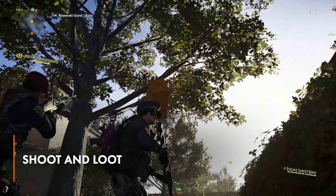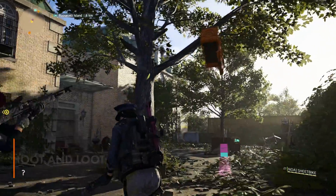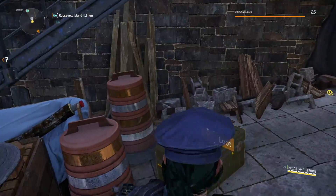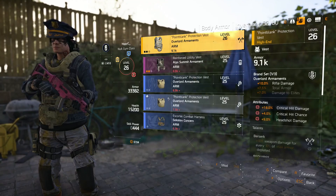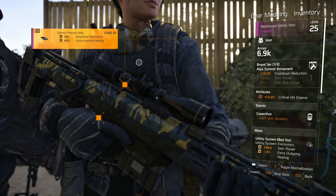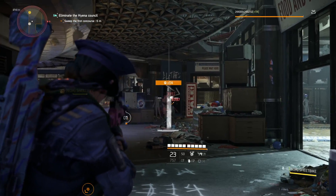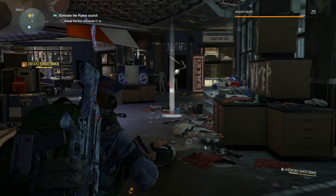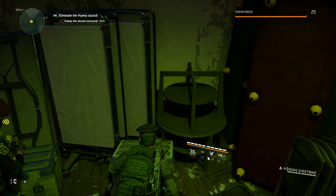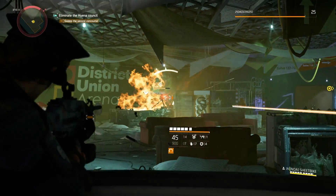Let's be real, we're here for the loot. If it's got loot in it, we're going to shoot it. There are a lot of cool things to collect in The Division 2, like new weapons and armor, hats and other pieces of clothing, as well as cosmetics for your gear. And all of these things are going to be collected from enemies or chests. When you're in a battle, keep your eyes peeled for enemies that drop loot or chests to crack open.